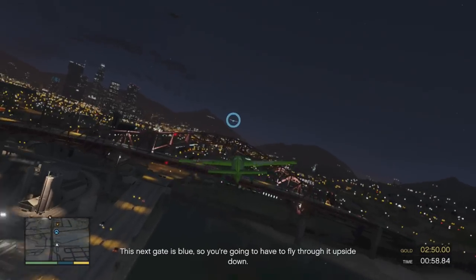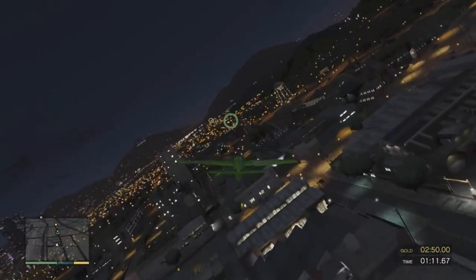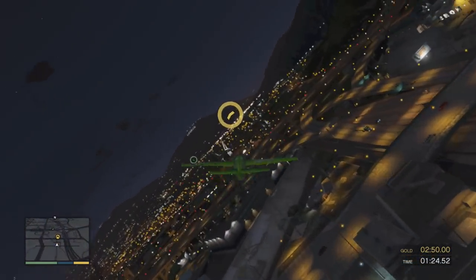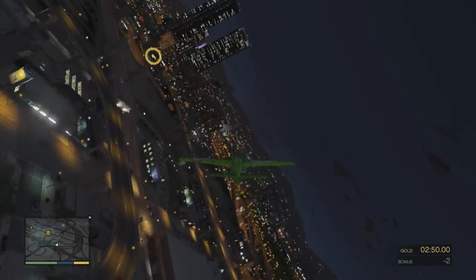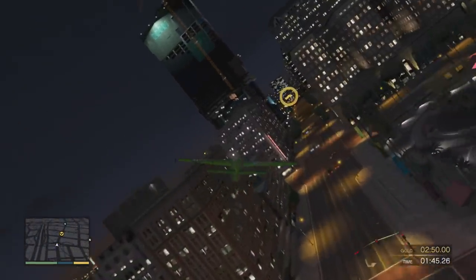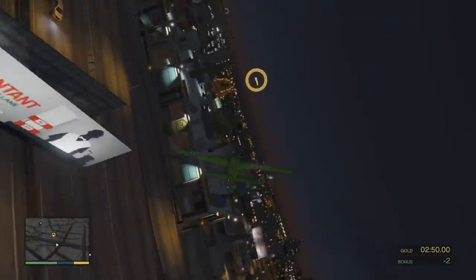This next gate is blue, so you're gonna have to fly through it upside down. Keep it up! Alright, we'll do another knife. You're looking good! Just do a knife right at the last minute. You got this! I let off the throttle to come through here. Another knife. To the right. And... Thank you. Thank you, Daddy.